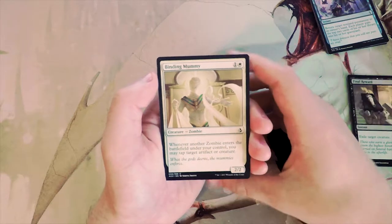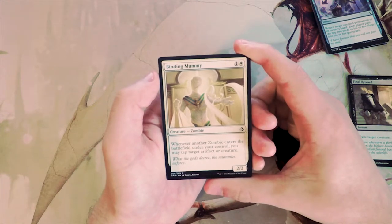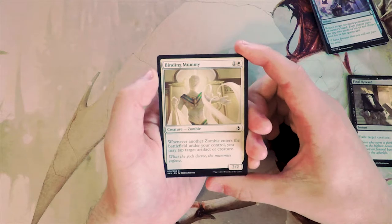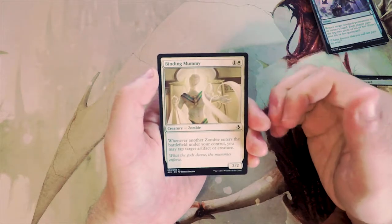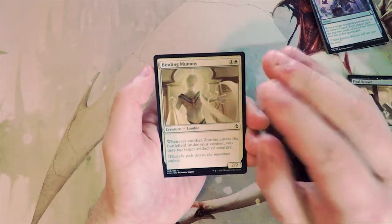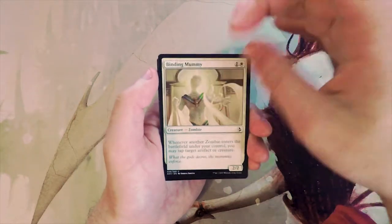Binding Mummy is a 2/2 for two — whenever another zombie enters the battlefield under your control, you may tap target artifact or creature. Tappers are notoriously good, and there is a decent zombie deck in this set, so I actually really like this card. That said, I don't know if it beats Final Reward — it does pigeonhole you into the zombie strategy. You'd need to hit a threshold of value zombies to make it worth it; otherwise it's just a 2/2 for two, so I wouldn't first pick it.